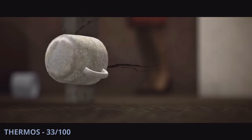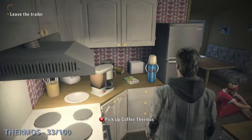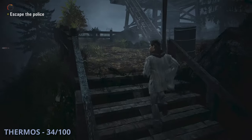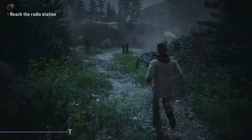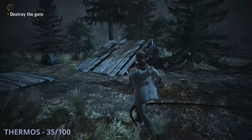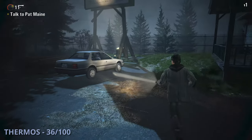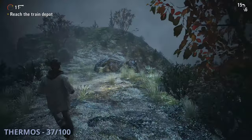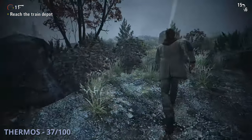The 33rd thermos will be after the cutscene with Rose — go into the kitchen to grab it. Thermos 34 will be after a helicopter scene — run up the steps of the tower to grab it from inside. The 35th thermos will be after you exit the tower and make your way to the searchlight that needs power — to the right you'll have a rock with this one sitting on top. Thermos 36 is right before you get to the radio station — find it under the billboards to the left of the building. The 37th thermos will be as you're making your way down from the radio tower and crows attack you — there's a cliff to your left with this one.